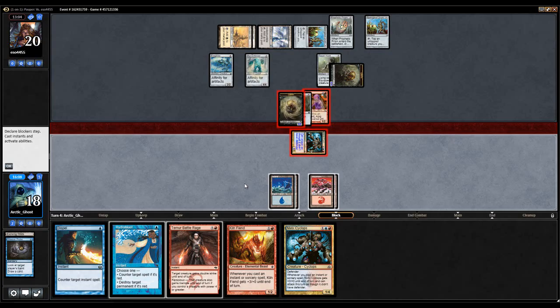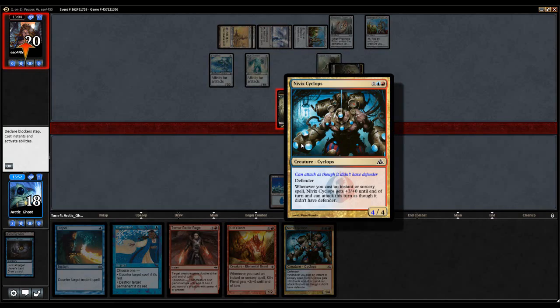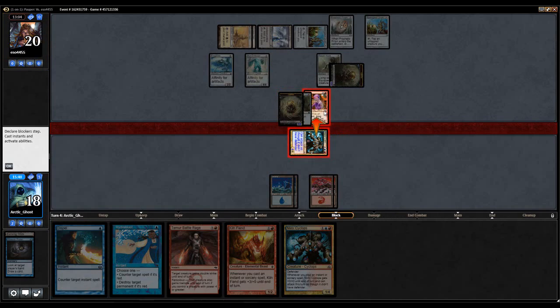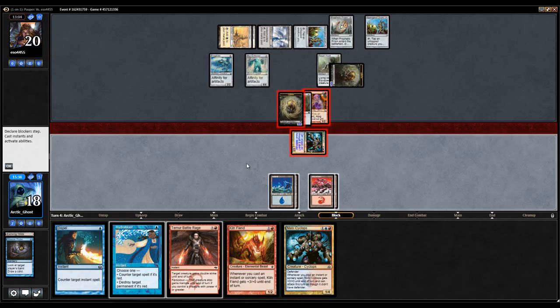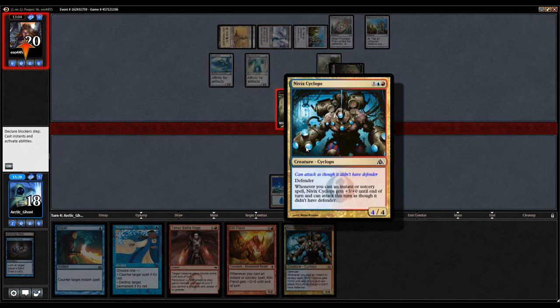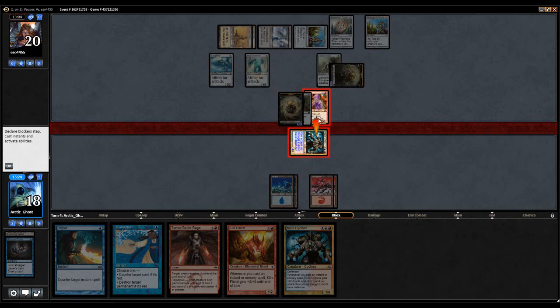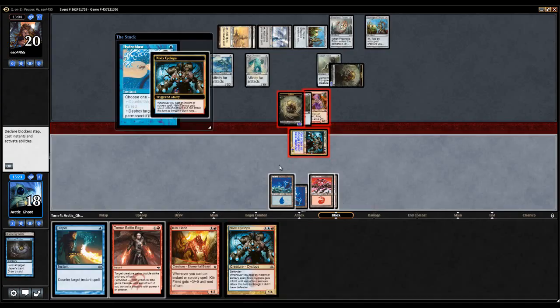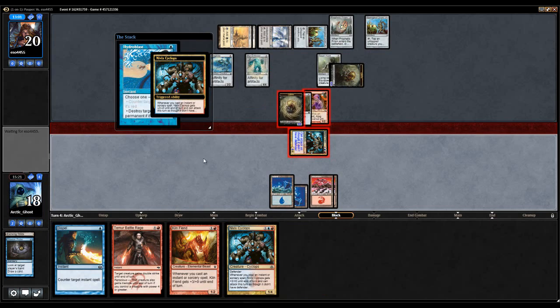Oh, this sucks because I can't Dispel anything. I would have to draw another Temur Battle Rage off the top, or I could put my opponent to one. I Hydroblast plus Temur Battle Rage — that's only ten, and yeah my opponent would go to one. That's so unfortunate. On the other hand I could Temur Battle Rage, make my opponent sac some stuff, and then Hydroblast it — but I don't think that's good. Putting my opponent to one is probably better because the problem is if I make this a 13, it's 26, but then my opponent can just sac stuff to the Atog.